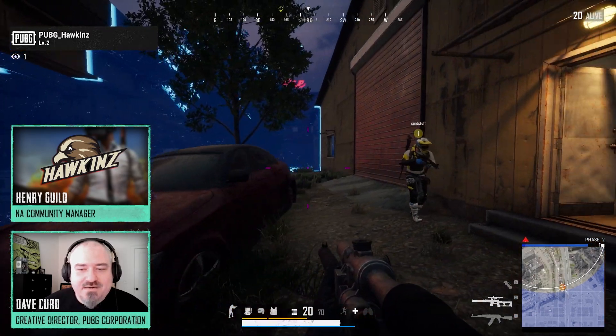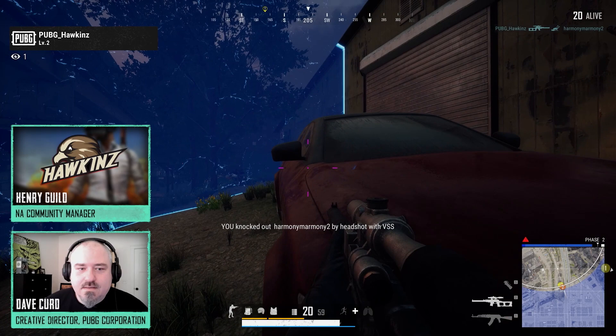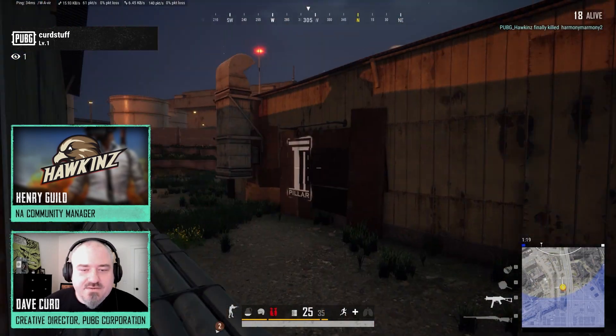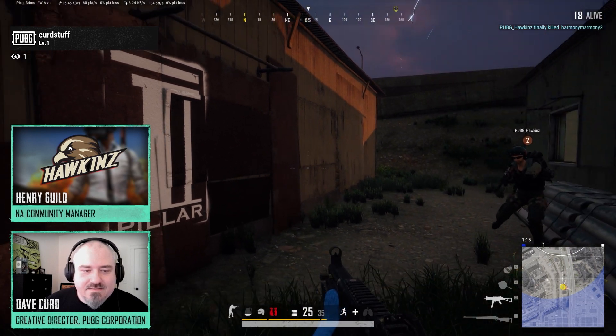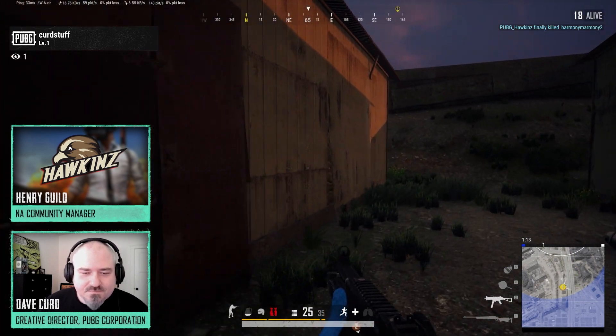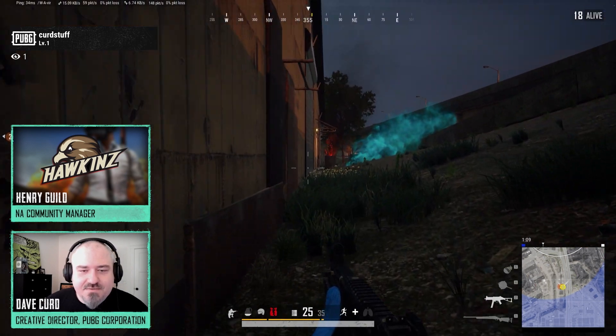I don't hear the radio chatter. I think we came from over there. I don't hear the radio chatter, so somebody's been in this building. And you can see by this graffiti here that this is a pillar stronghold. When you hear the little radio chatter, that's the loot caches they're guarding.